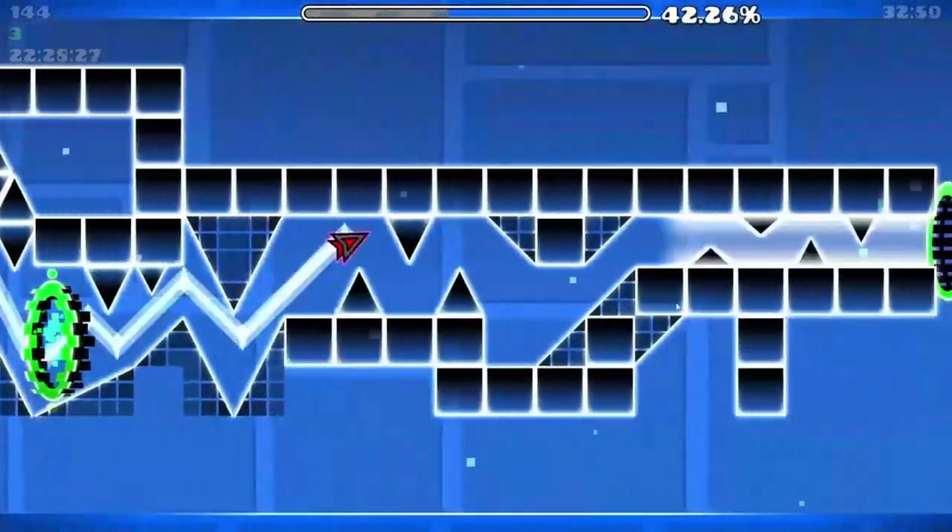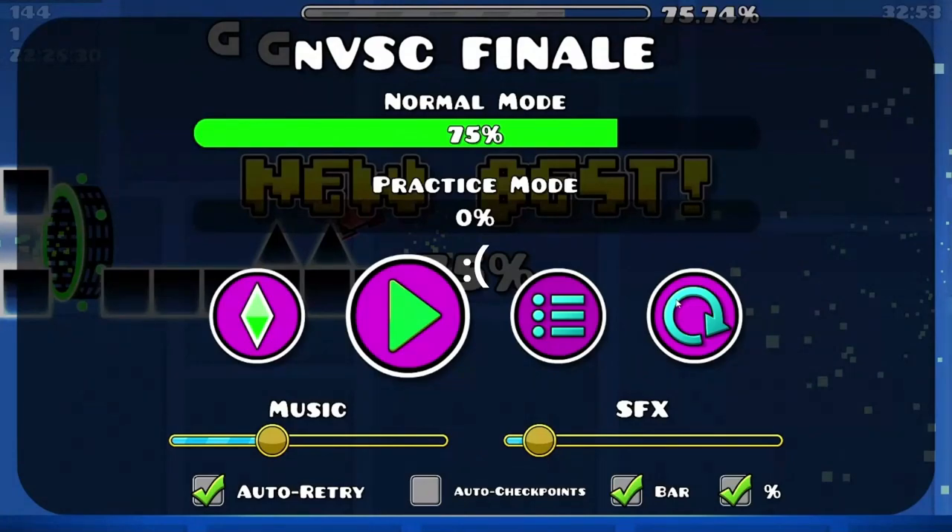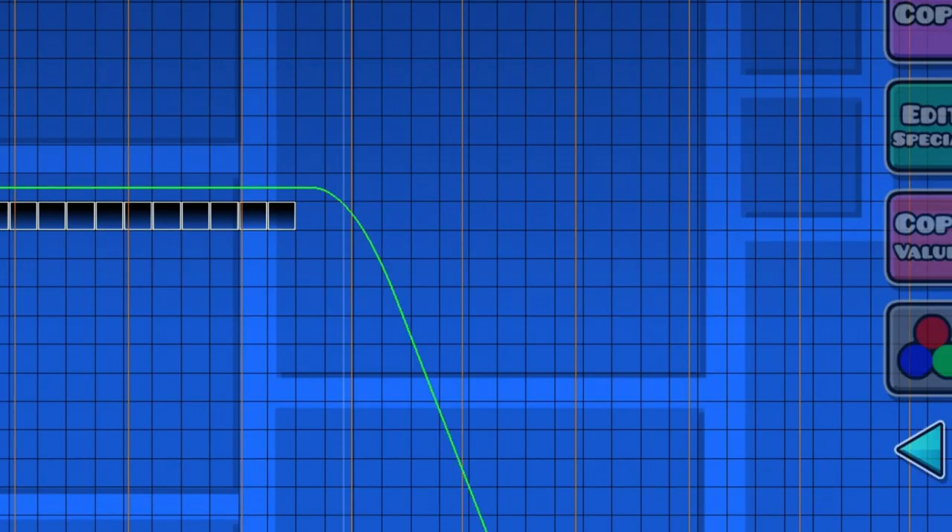Most of you should know that the Geometry Dash icon starts falling at a gradually increasing velocity, which reaches terminal velocity really fast. In this screenshot, you can see the curvature of the trajectory of the cube turned to a line, indicating that the cube has reached a constant speed.